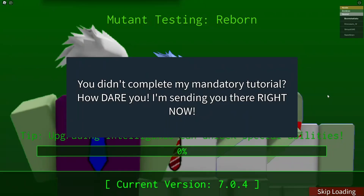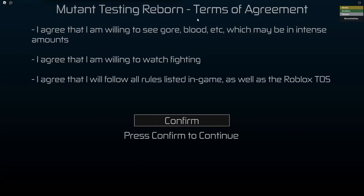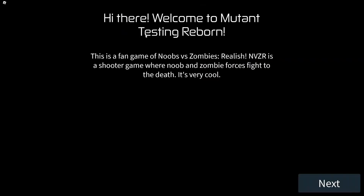Hey guys, today in this episode I'm going to show you how to complete the mandatory tutorial in Mutant Testing. First, you join the game and get sent there. What you want to do is agree to the terms of agreement — hi there, welcome. So if you cannot read, I'll read it for you.